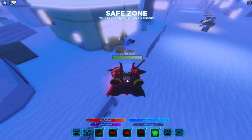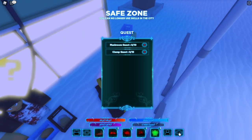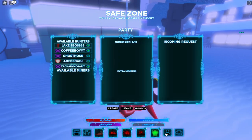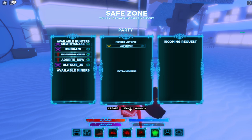There are also NPCs around the map who you can accept quests from. To see your quest, you press the Q button. For the party — if you want to join, accept, or make a party, go to here. You can create a party by doing that, and then press the plus signs to invite players. You can also accept party requests from here.